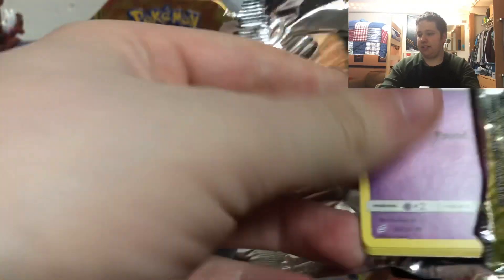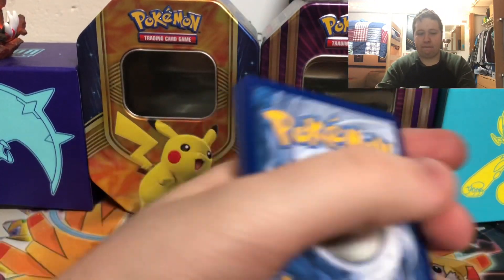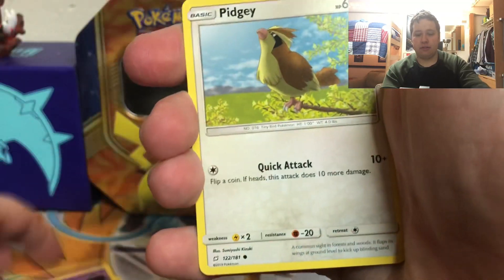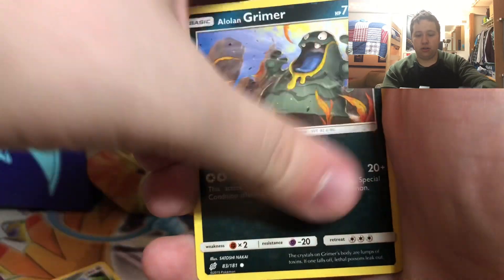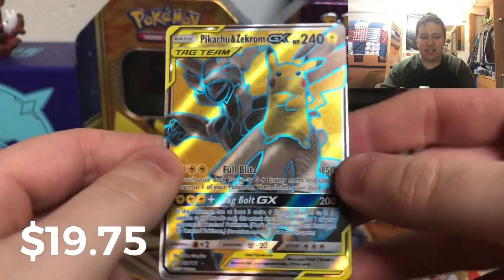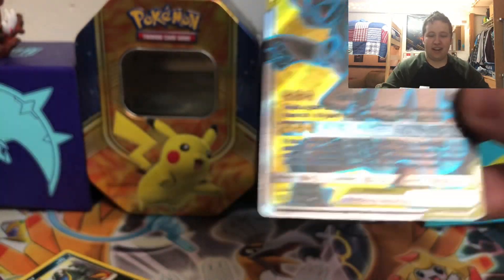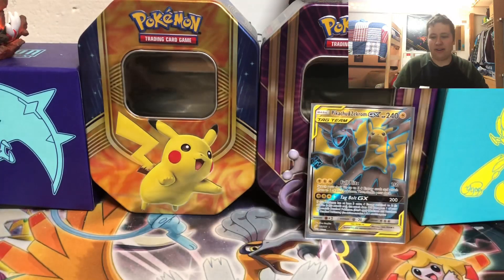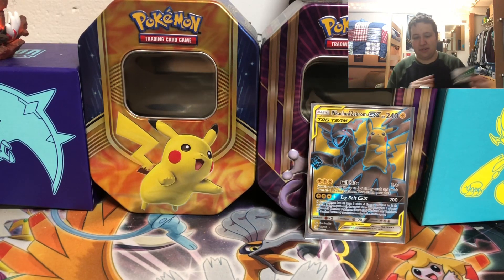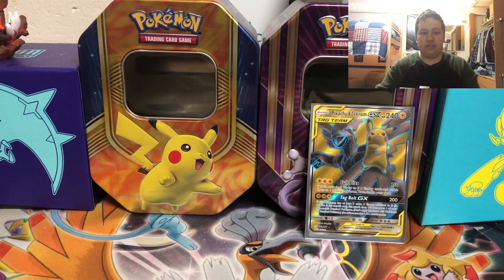Opening the first pack of Team Up. We've got darkness type energy, Genghis Khan, Munchlax, Primarina, Pidgey, the reverse is a Diancie, and the final card is a Pikachu Zekrom GX full art! I wanted another tag team card and there it is — that is a nice card, very surprising. A very good pull. The texture on these full arts from Team Up is great.